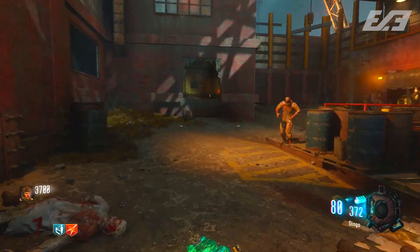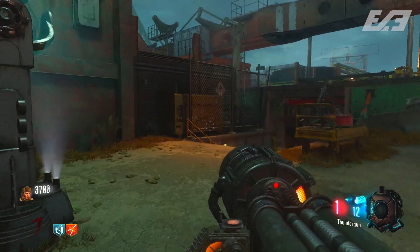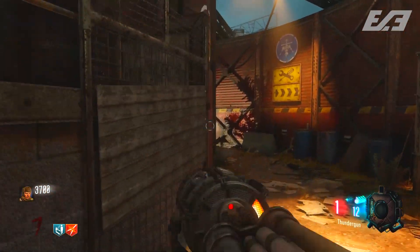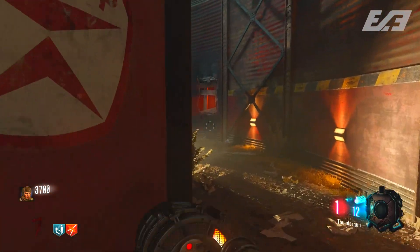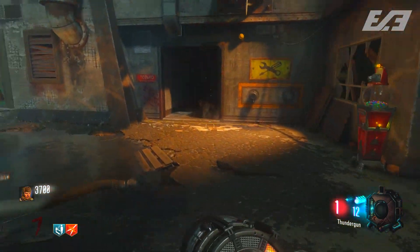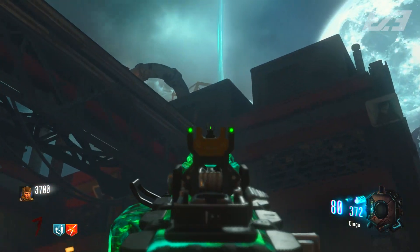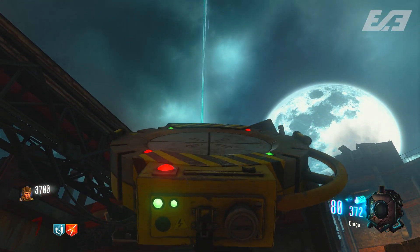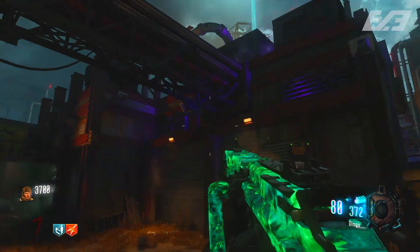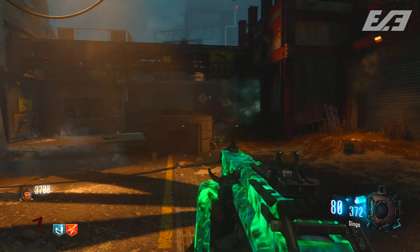The third and final Samantha doll placement is right above Stamina Up. There's a crossbeam that connects to the top of the building with one right on top of it. You can throw the Gersh device between the two radiator units on top of the roof, and it should land on the shelf and suck it in. This is probably the easiest of the three but still takes a little bit of skill or luck.